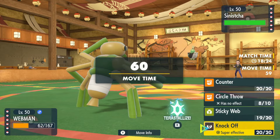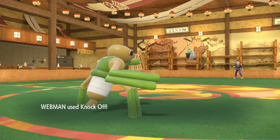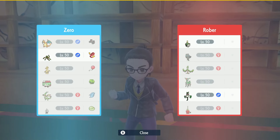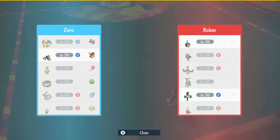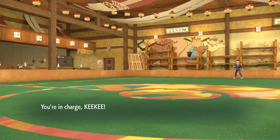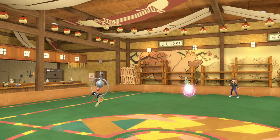Hopefully they don't Calm Mind up in our face — we could definitely lose to this if it's Terra Water, which most of them are. It's called — go ahead and burn us. We don't really want to switch into this. We could save this for a sack and go to Klefki, which I think is actually a great idea. We'll save this and go to Klefki. We'll Thunder Wave — we'll see what they want to do. Strength Sap, okay, that's fine, go ahead and heal up.